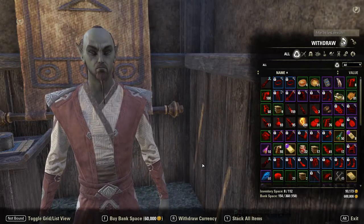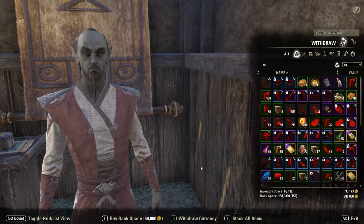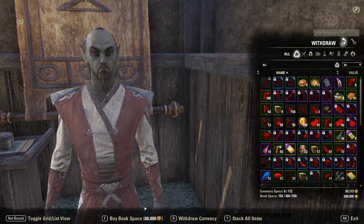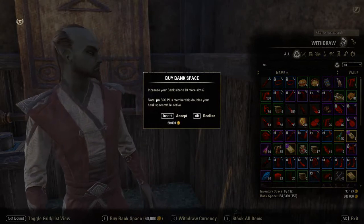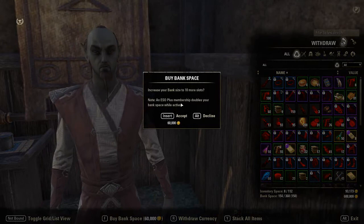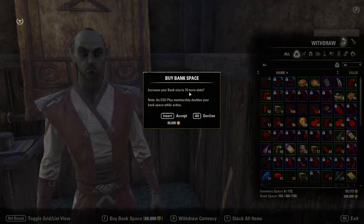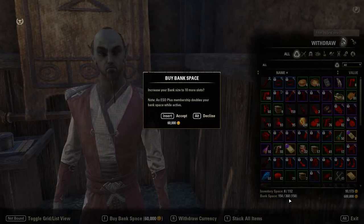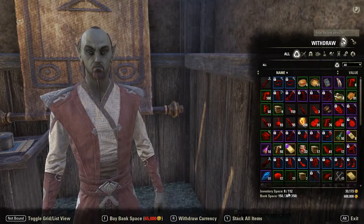Sometimes that'll catch you — you'll wonder why you can't see where to buy the bank space, then realize you're under the deposit tab. We're going to go ahead and buy bank space for 60,000 gold, which will increase my bank size by 60 more slots. If you are an ESO Plus member, it doubles your bank space while your membership is active, so instead of 370 slots I should get 380 slots. And there we go — 380 slots for my bank space.